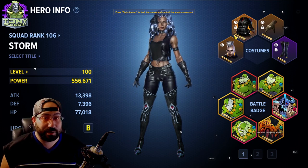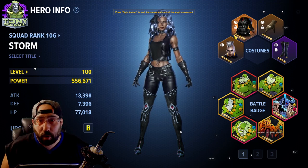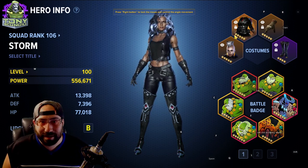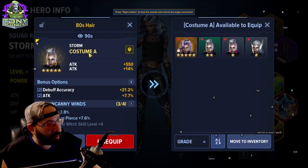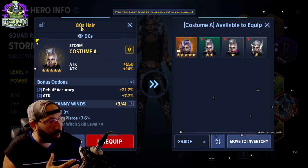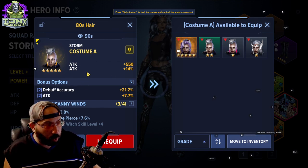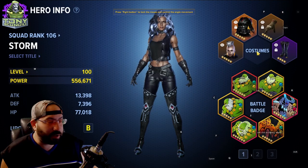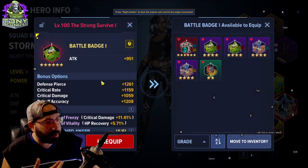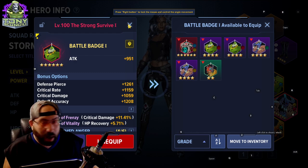In this game, costumes aren't cosmetic — it's their term for gear, like you'd farm a boss in World of Warcraft or Final Fantasy that dropped a piece of gear. Each costume set has its own buffs, debuffs, and potential to roll a bunch of stats as you're building out your character. Battle badges are accrued through gameplay and also give you stats to itemize and build your character.